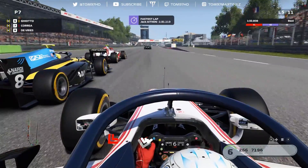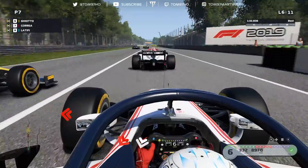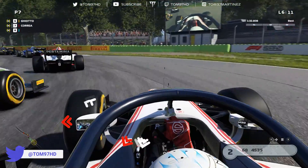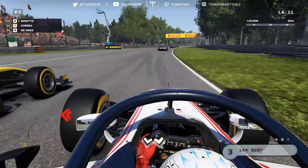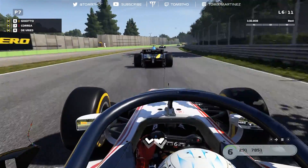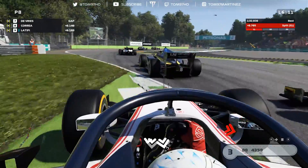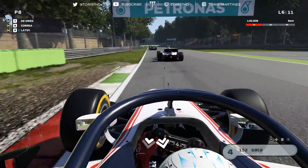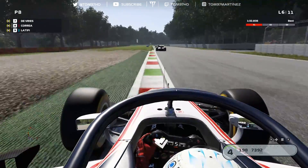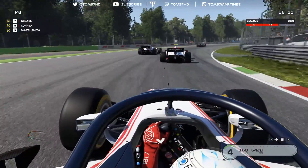We traction up on the inside onto the pit straight, but we haven't got the slipstream so it's hard to find a way past. We share the slipstream with Gelael heading towards turn one — battle of the late brakers. Not too shabby, but Gelael's pretty good himself. We stay side by side with Giotto through the first couple of corners, get a bit sideways on the exit. Then de Vries has absolutely done me around the outside — completely sent it and pulled off a wild move. Fair play to de Vries, and we're back down to P8.